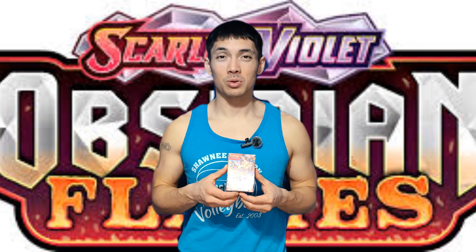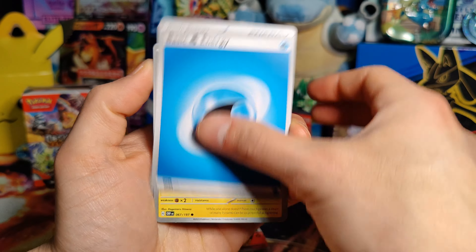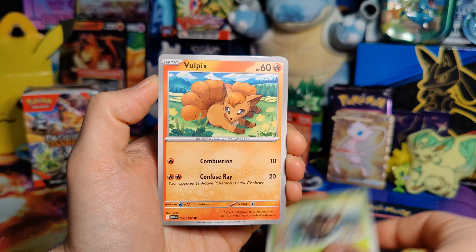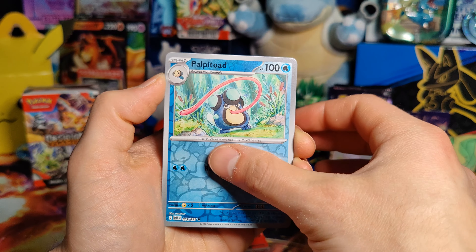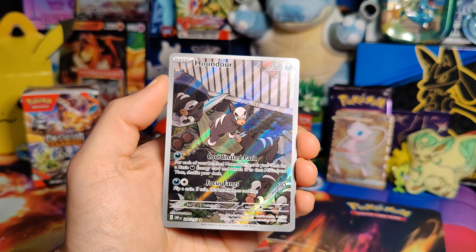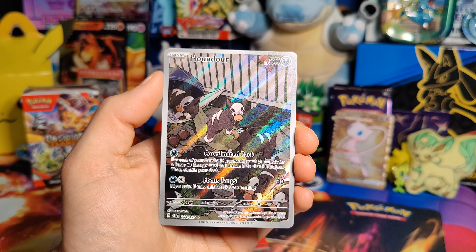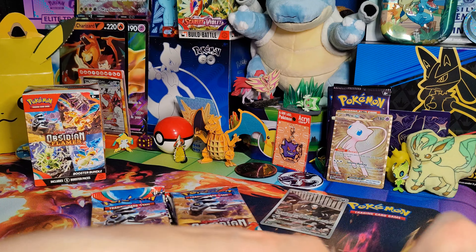Let's get this Obsidian Flames booster bundle open. Alright, our six packs of Obsidian Flames. Pack one: Water Energy, Tynamo, Phantump, Vulpix, Froakie, Grumpig, Paldean Clodsire, Trevenant, Palpitoad — and a Houndour Illustration Rare! Definitely a better start than most. We got an illustration card, a Houndour, one I do not have. Perfect. And then a Togekiss Holo under that.